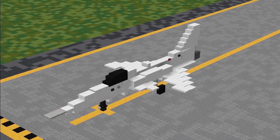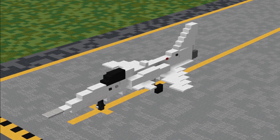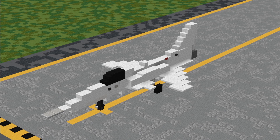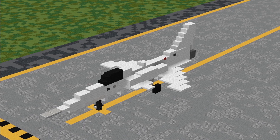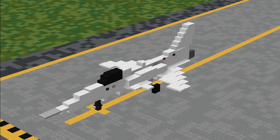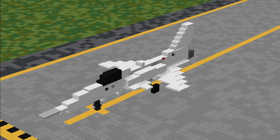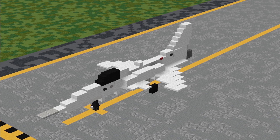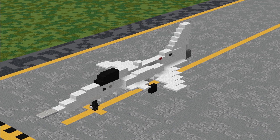As always, this aircraft does make use of our very own Aeroteam texture pack. A download link to the latest version, which is currently dev16, can be found in the description and Discord, which is also linked in the description. If you can't download the pack for whatever reason, I'll be giving some tips to convert the aircraft to default throughout the video. However, keep in mind that this aircraft was designed in the pack, so it may look a bit odd without it. As for dimensions, this aircraft is 25 blocks long, 13 blocks wide, and 7 blocks tall.